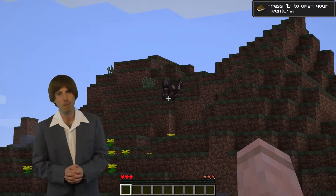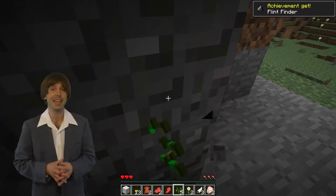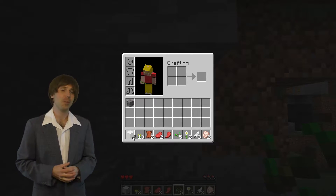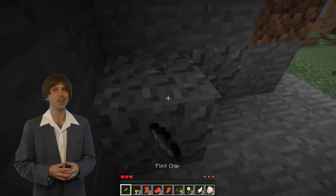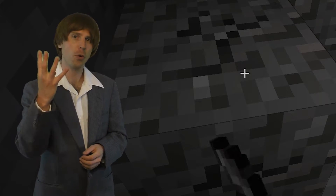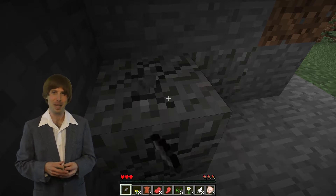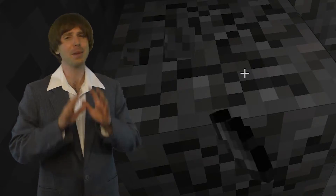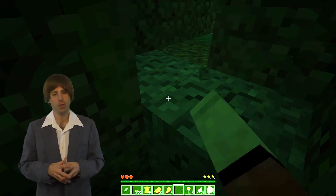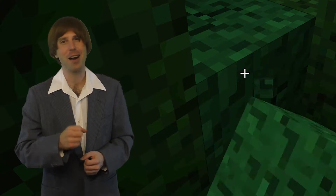Mountain biomes are the best biome to start in. Once you've got some food stores, find yourself some gravel to dig in and start digging. If you're lucky, you'll pull up a flint chip! That's right — it would be far too not incredibly difficult if the gravel just gave up whole pieces of flint. So instead it gives off little chips of flint. You're going to need four of them to make a full piece of flint, and you're going to need a full piece of flint to make your first tool in order to take down your first tree.